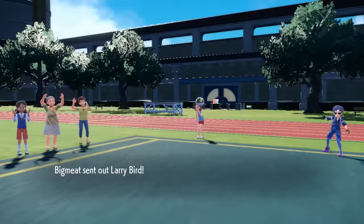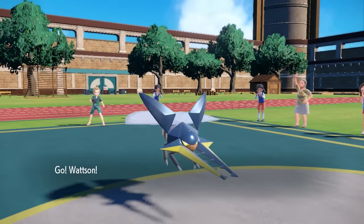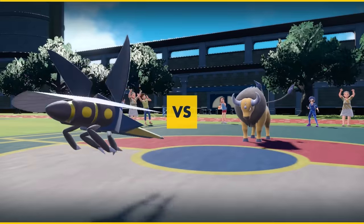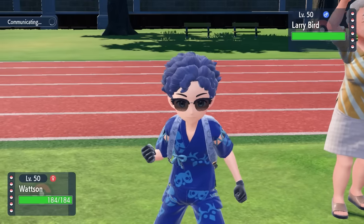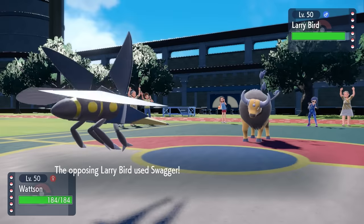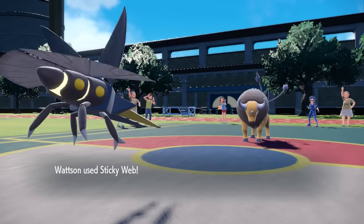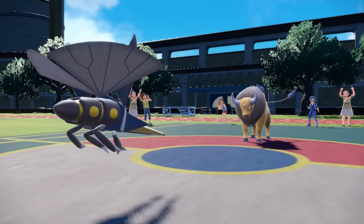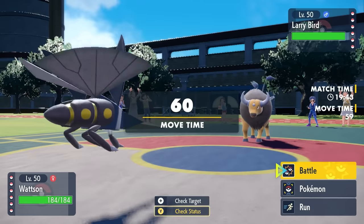My opponent is going to lead off with the old classic Tauros, and I decide to go with Vikavolt. I want to get up my Sticky Web early just to ensure that I can have that speed control, and I can hit pretty hard with this thing. I go for the Sticky Web Turn 1, and it turns out they're going to go for the Swagger. Swagger has like 85% accuracy, which in Pokemon means 20%, and they definitely miss.